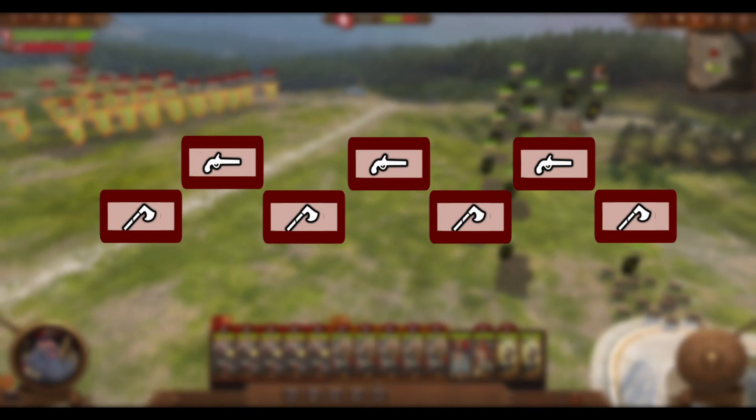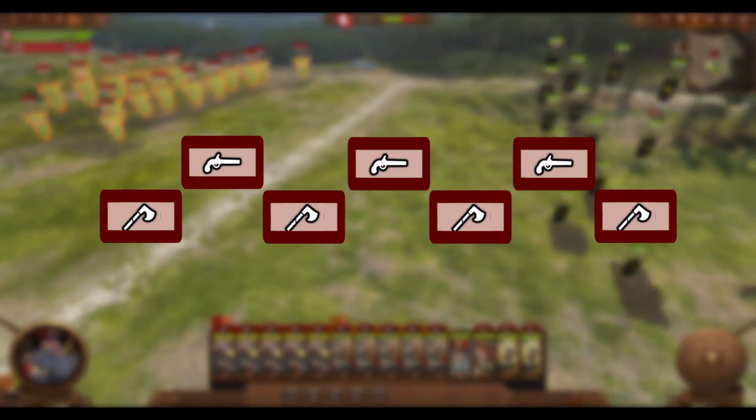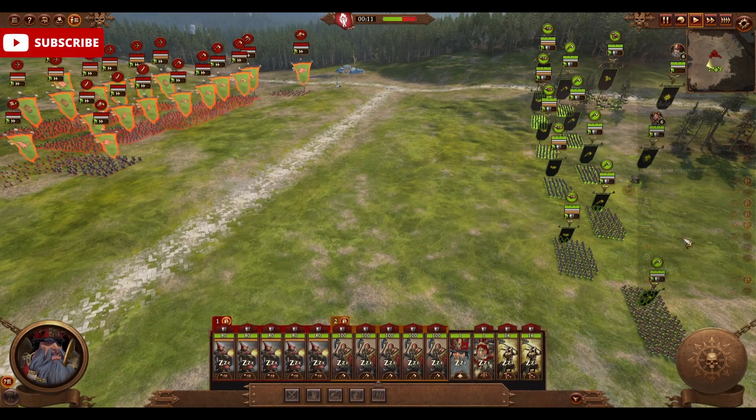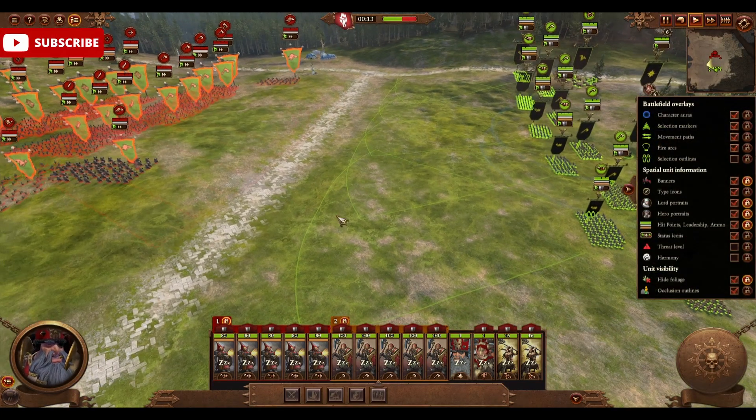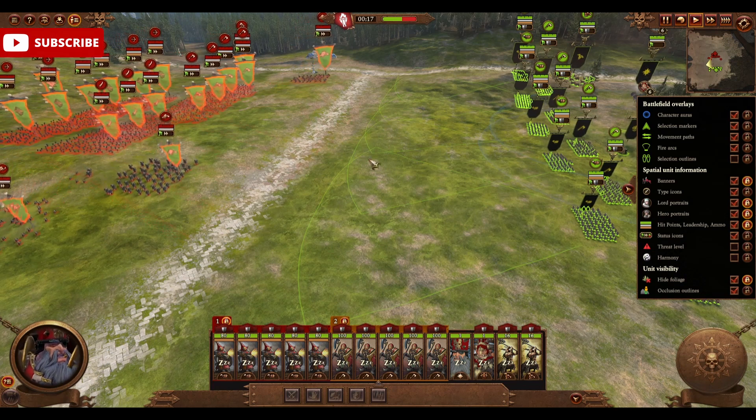The first thing we want to do is set up a simple checkerboard pattern. This pattern consists of alternating melee infantry and gunners, with your most elite infantry in the center. The AI tends to send most of their forces to the center, including their lord,